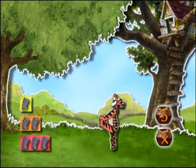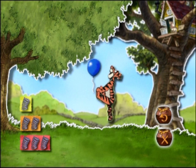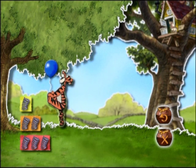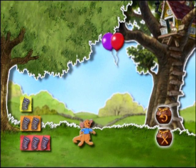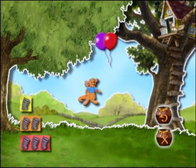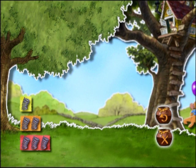Oh, da kommt schon wieder ein Ballon geflogen. Gib Tigger den richtigen Schwung. Oho, du bist wohl auch ein richtiger Spring ins Feld. Ich glaube, Ruh hat noch ein paar Ballons entdeckt. Also schick Ruh hoch zu ihnen. Großartig! Ruh hatte genau die richtige Höhe, um die Ballons zu erwischen.